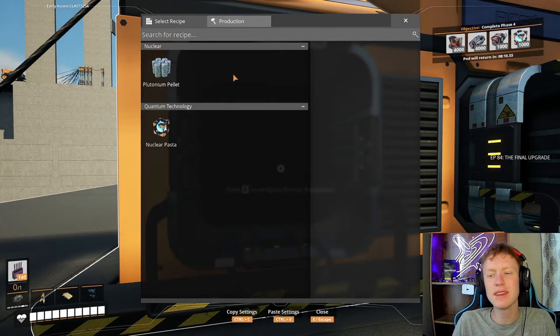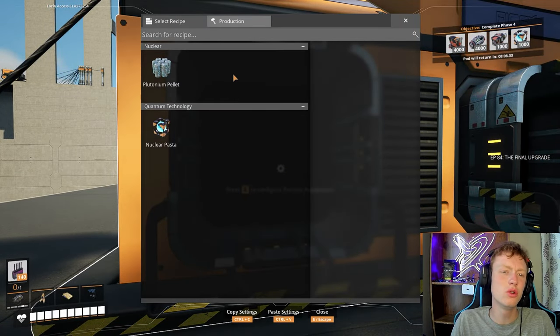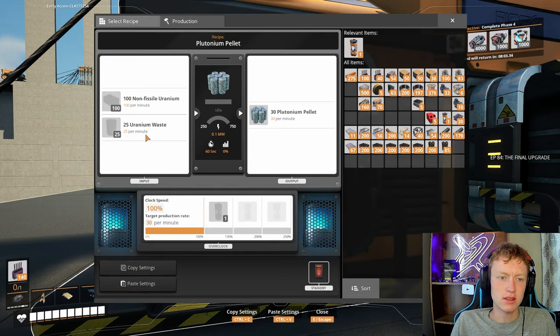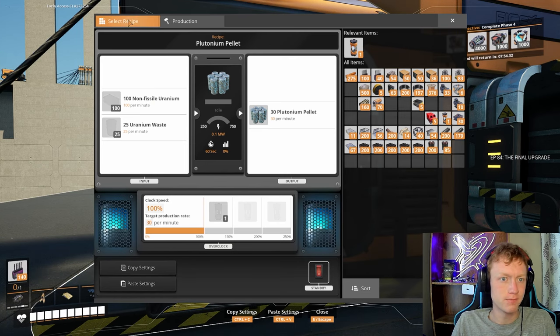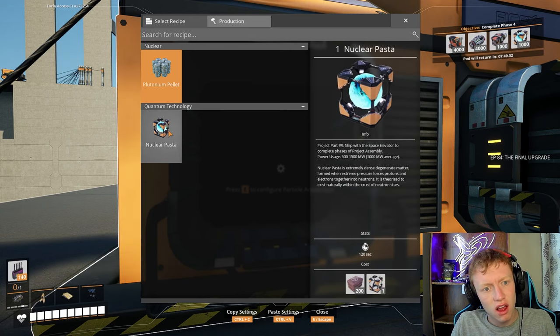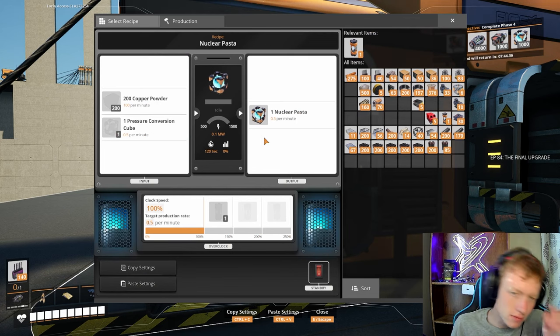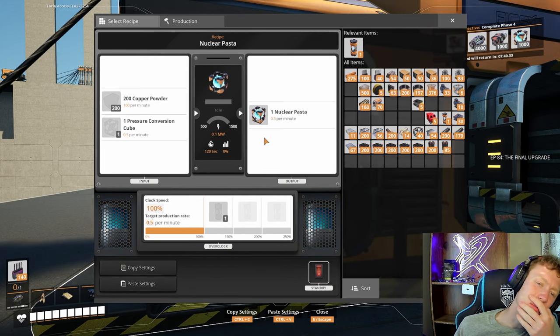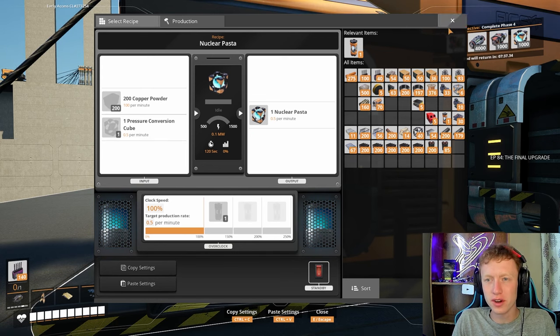What can we make with this? We can make two things: plutonium pellets, which uses uranium waste — that means we can finally use our uranium waste that we're just storing right now — and non-fissile uranium. And then for our nuclear paste, it produces 0.5 per minute. That's all it creates. And we need a thousand of them. That's insane.